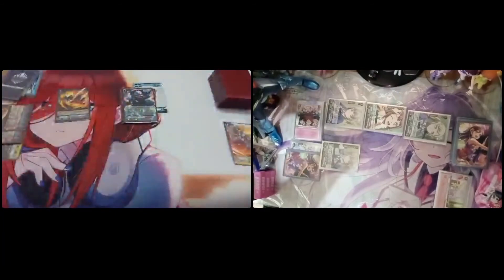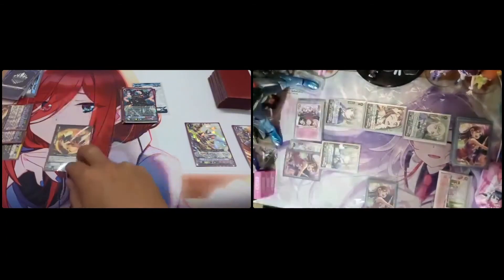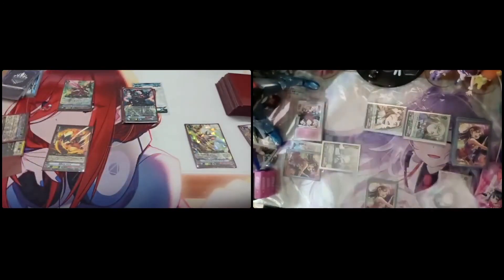I call Sword Cannon Dragon. Then I call Dragonic Overlord The End. Retiring the End, call another one. Sword Cannon skill: counter blast one. Then I call the End, send the End to the bottom. Retire your left side Grade 2 rear guard. Draw one.